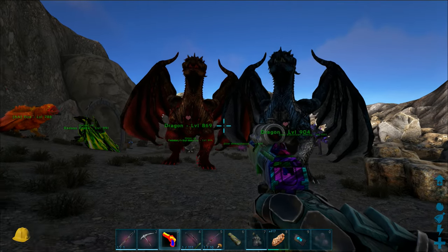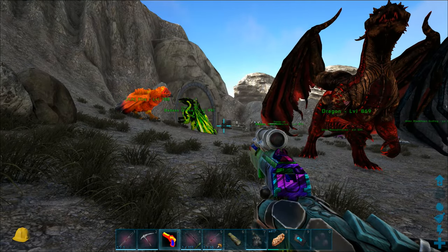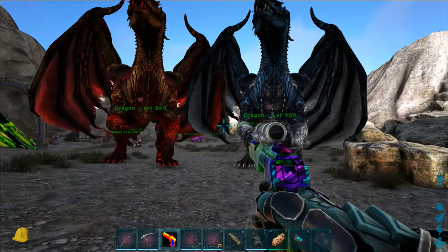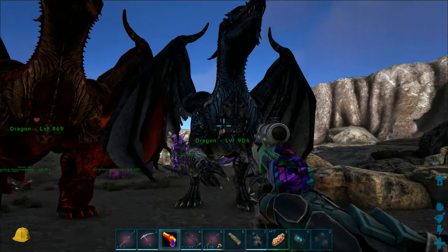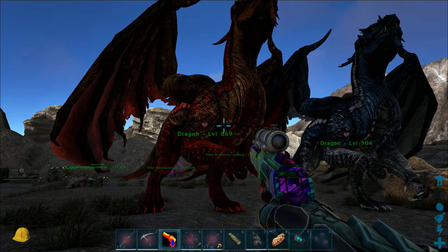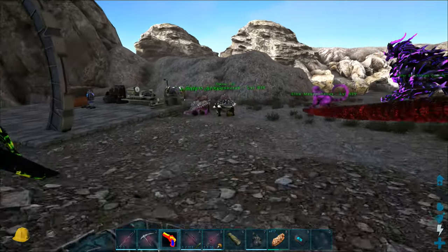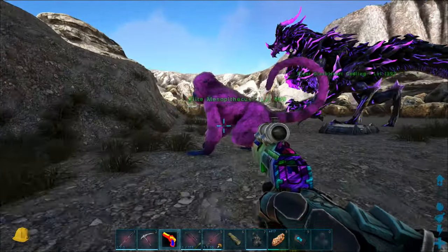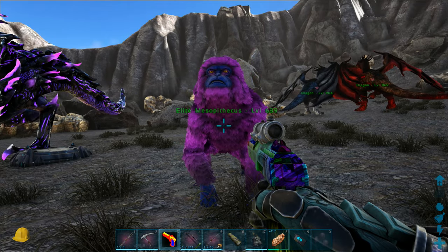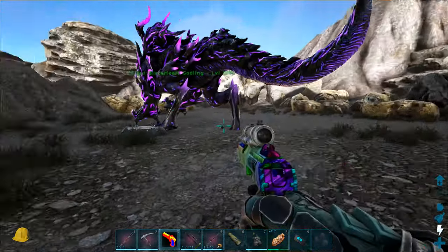I'm doing this demo in Anunnaki just so you can see that it does work on some modded dinos, not all. This dragon here — that's how it spawned. This one I painted the red you see on it, I did the magenta you see on that one, and this beautiful piece of artwork here I did as well.